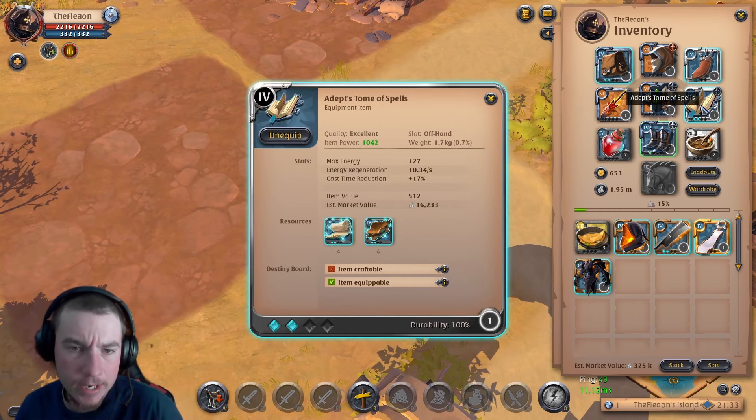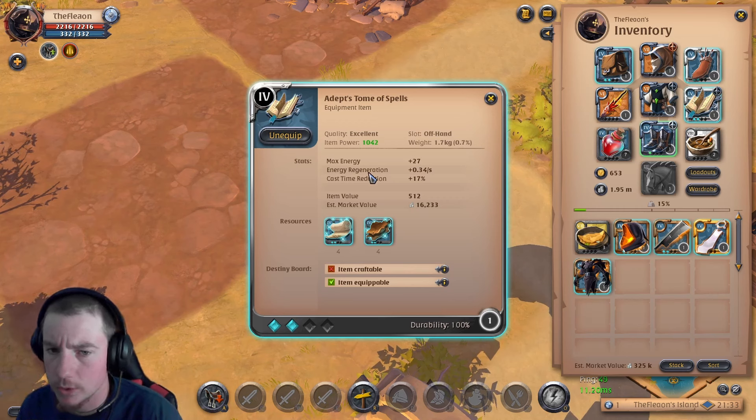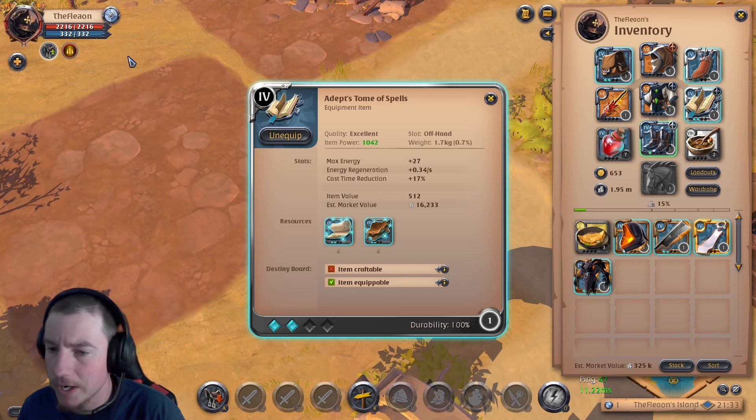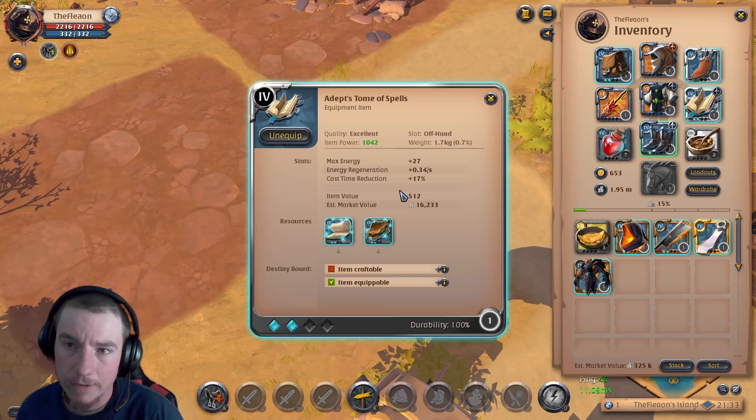For my offhand I'm running Atoma Spells, because it increases my energy and energy regeneration, and also reduces cast times — very important with this fire staff. Overall pretty solid. You're going to want to use that because this is a very energy-hungry build if you're doing a lot of fighting.